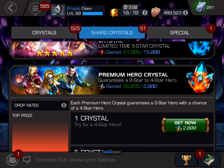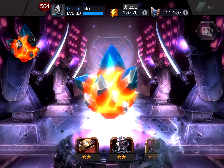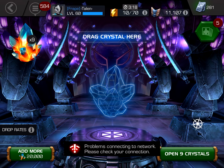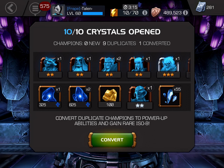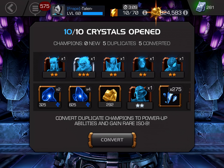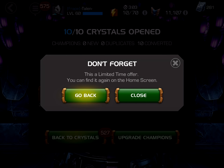Starting on the premium hero crystals — let's grab 10 of them, spin one and pop nine, and see if we get any four-stars. There are still a lot of four-stars I would not mind getting. We get a two-star to start off, then opened nine more. Got a connection problem briefly, but we did get one three-star, which is about what to expect from premium hero crystals.